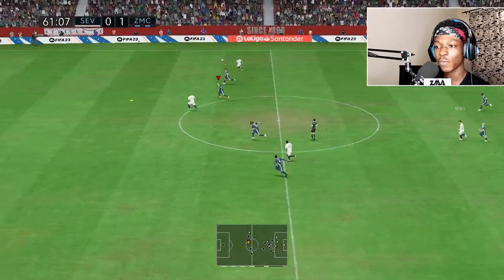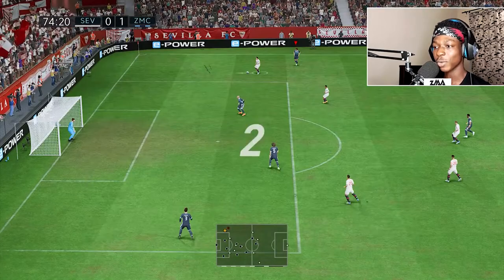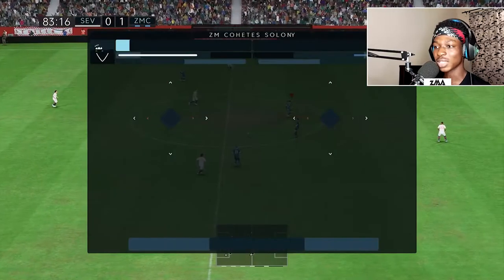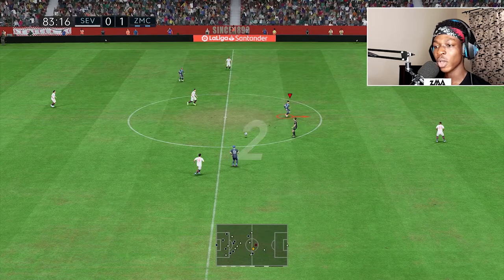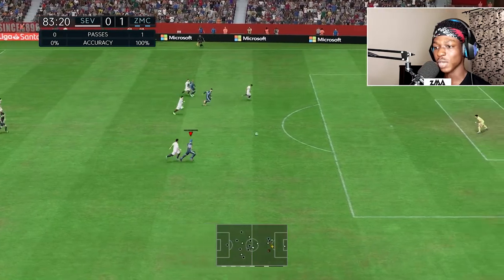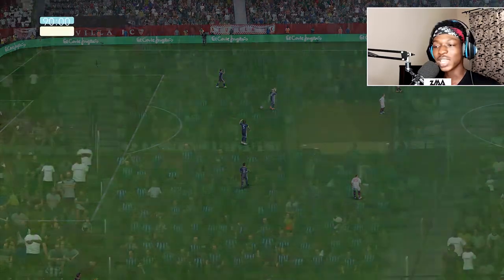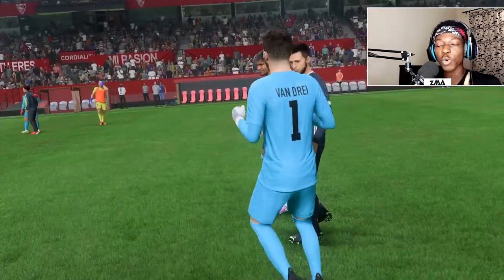We get the ball back and defending is going to be freaking tough. Lozano is all the way out of position. Bandre did really well to get that save. We have a solo run for Fonteka — I haven't scored with him in a while — but I think Risse actually has a better opportunity, so I give it to him. And what the hell? That ball was legit going into the post and they cut the highlight off at the worst possible time.